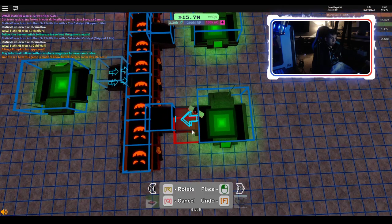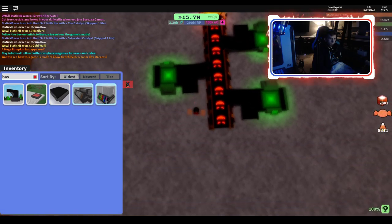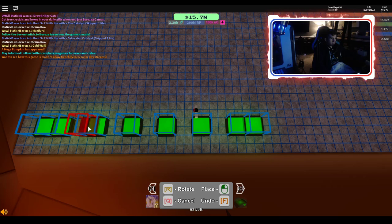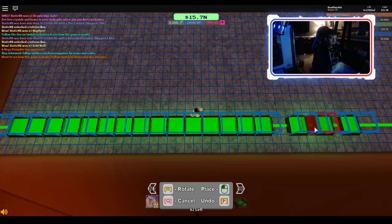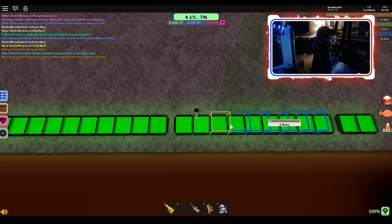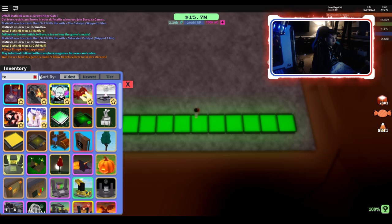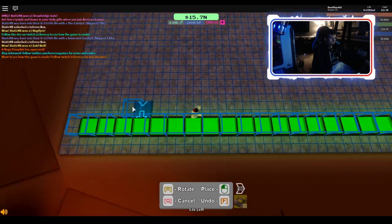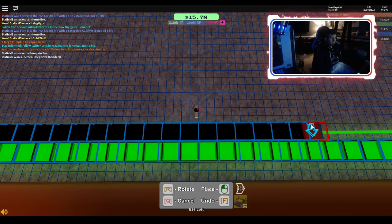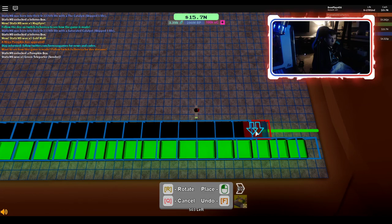What we're going to do is get the basic conveyors, and then we're going to get a row of teleporters along the lines of the base. We are going to get just one line of unstable conveyors, or any type of conveyor, but preferably unstable conveyors because they don't have the walls on the side.